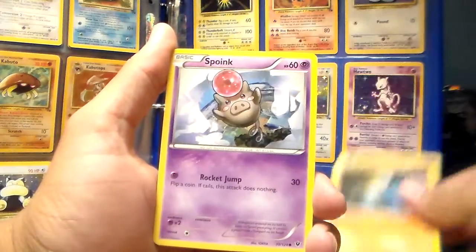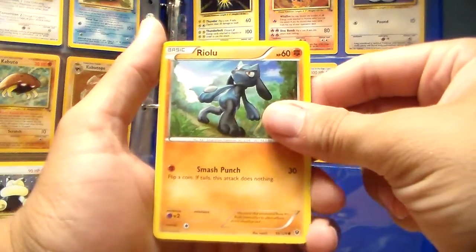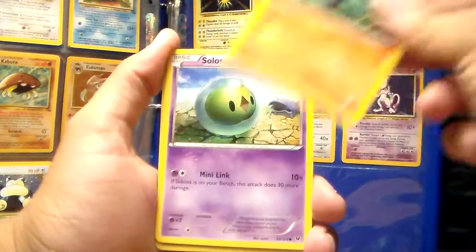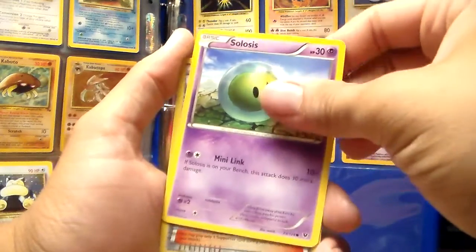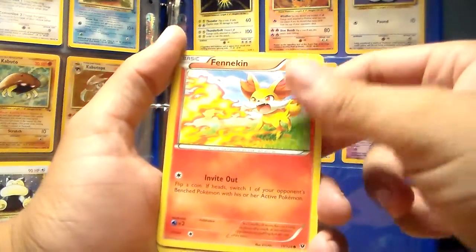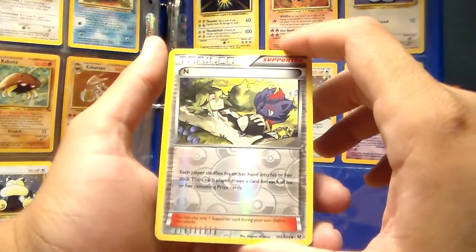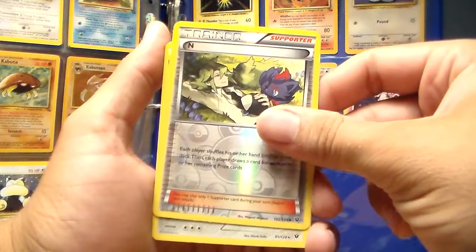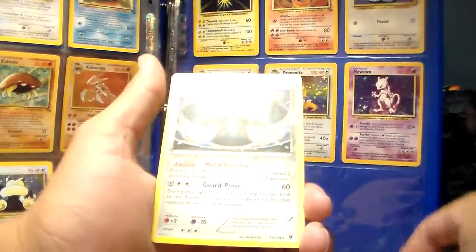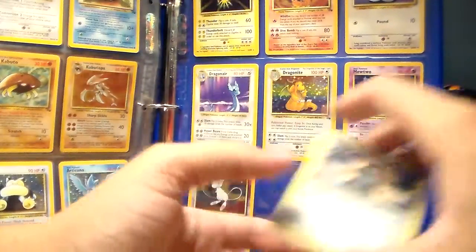A Diglett, a Spoink, a Riolu, Solosis, a Fennekin, reverse holo of an N trainer card. And the rare in the pack is a Bronzong. My pulls are not getting better.